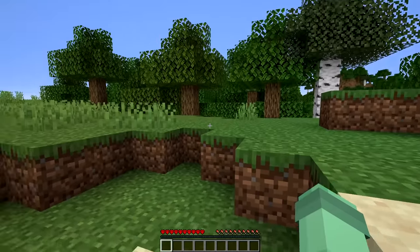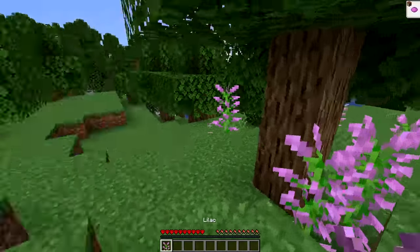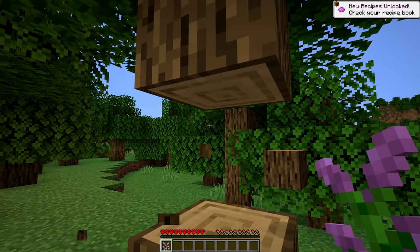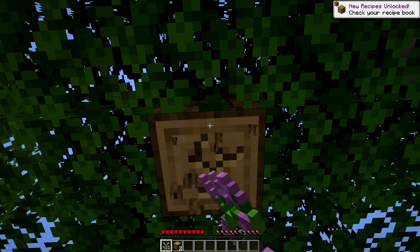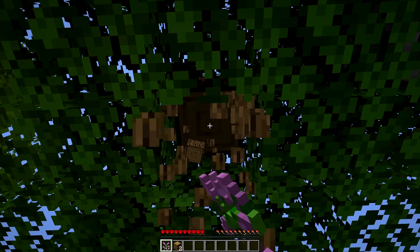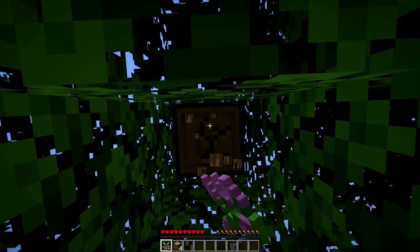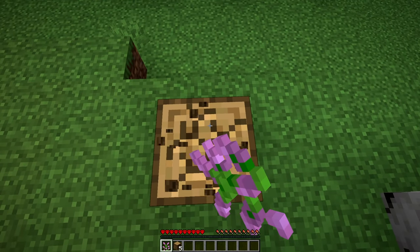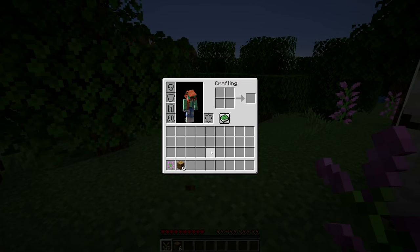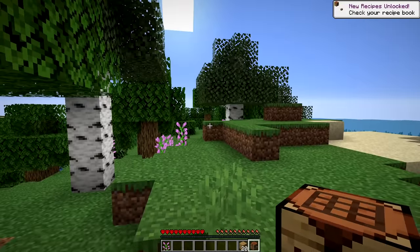We are in on a beach — a pretty typical start for me to be honest. There's some flowers, don't mind if I do. Let's begin by chopping some wood. It's so nice to be back to the basics. I love the beginning part of the game. Oh my goodness, look at my hearts — it's so scary! If you aren't aware, hardcore is a mode where if you die, you die. You don't get a second chance, the world is essentially useless after you die just one time. So we have to play this very safe.